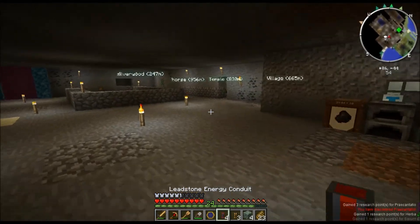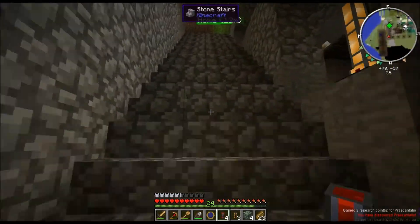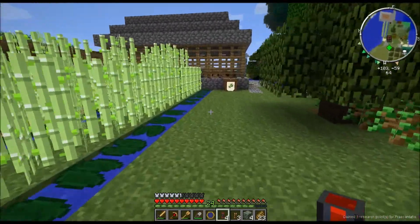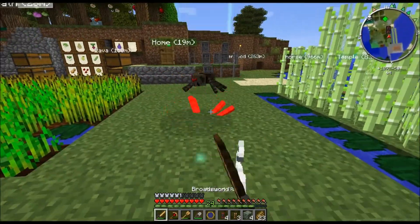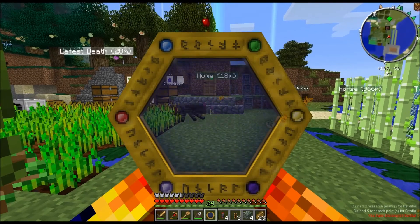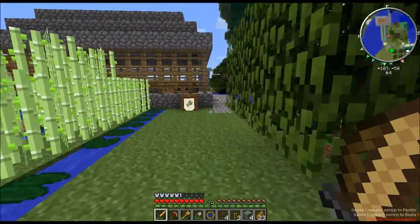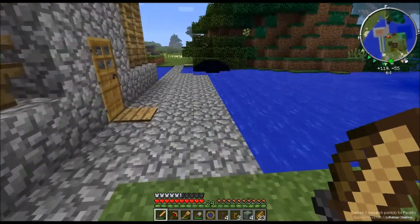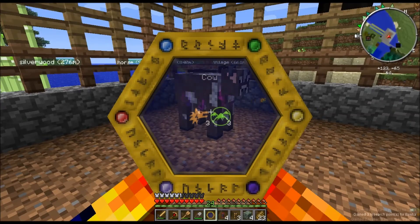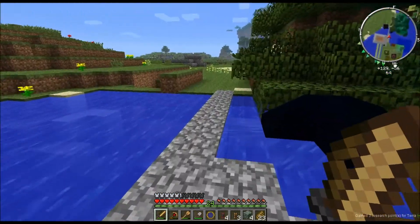Now we need to go and scan an animal. I've got cows and sheep, so we're going to go and scan those. If you've got chickens and pigs and stuff like that, scan them as well. There's a spider behind us - two spiders. Now if you're lucky and the spider doesn't move, try and scan him, because that will give you some item points. So we're going to go in here and scan our cows and our sheep as well.